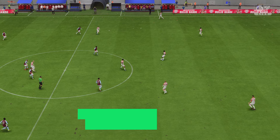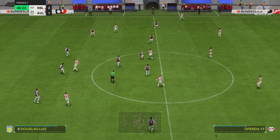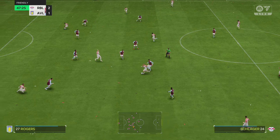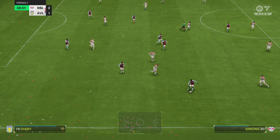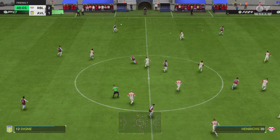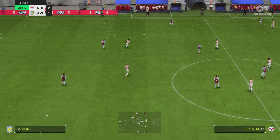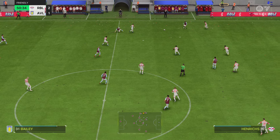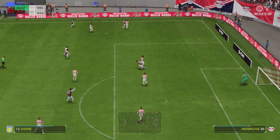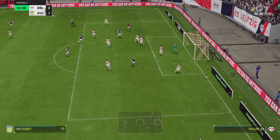The ball is moving again, with Leipzig looking to build on a largely positive first-half performance. Well, that's really strong play to keep hold of the ball. John McGinn, realizing it might be opening up on the opposite flank. Pau Torres, Bailey, Luca Digne — well, they stopped them in their tracks. Options in the center and a pull-back — commanding goalkeeping.